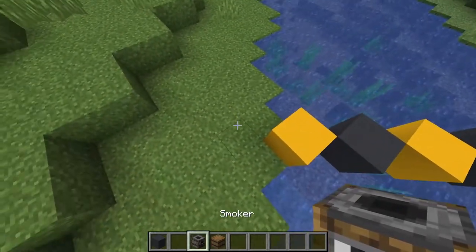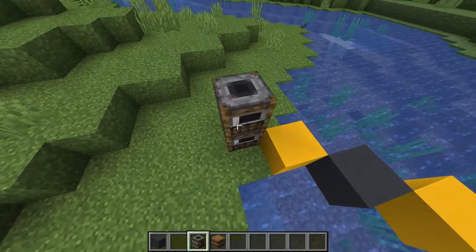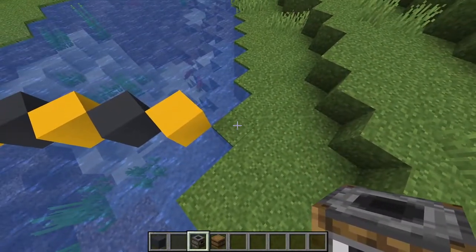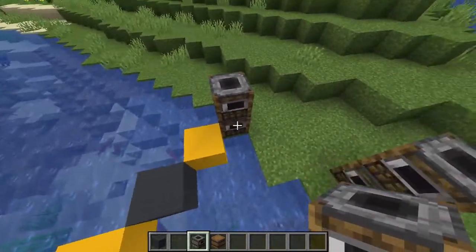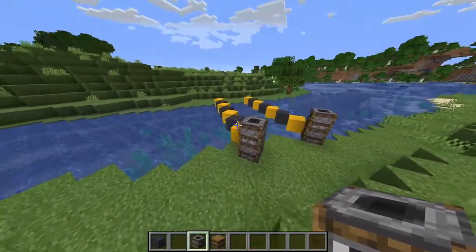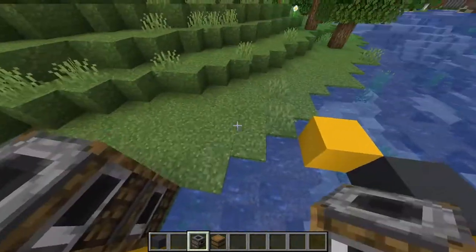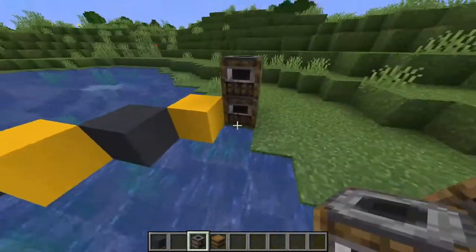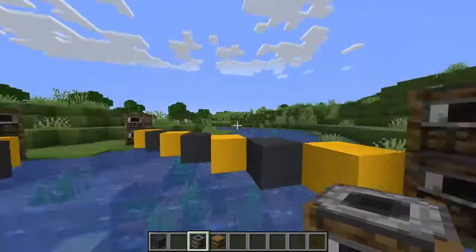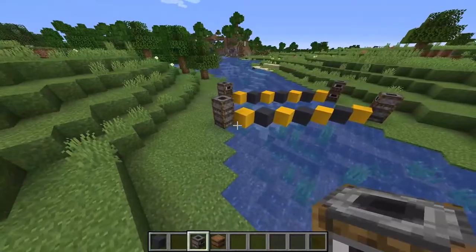Now we take a smoker and I like to face it inwards. We want to place this diagonally against our temporary blocks, going two blocks high, and repeat that on both sides. I like to face mine inwards so that the actual face of the smoker is on the inside, which hides it a little bit better.